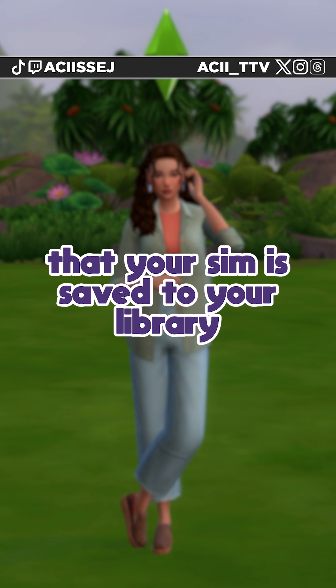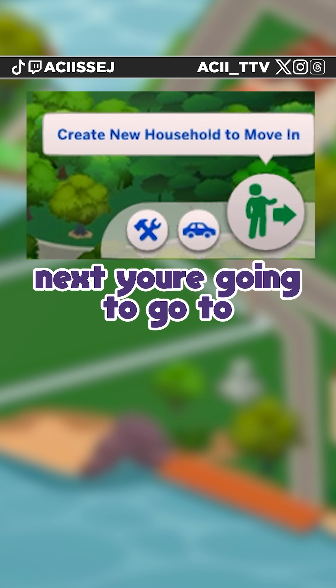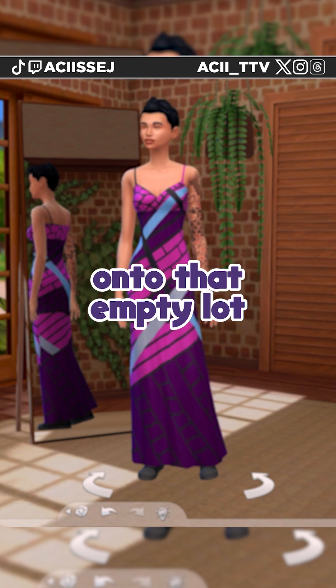First, you want to make sure that your sim is saved to your library under a name that you will recognize. Next, you're going to go to Manage World, select an empty lot, and put a brand new sim onto that empty lot.